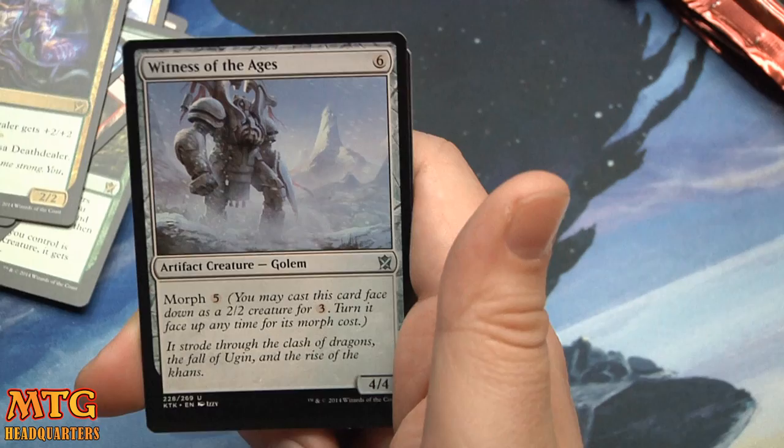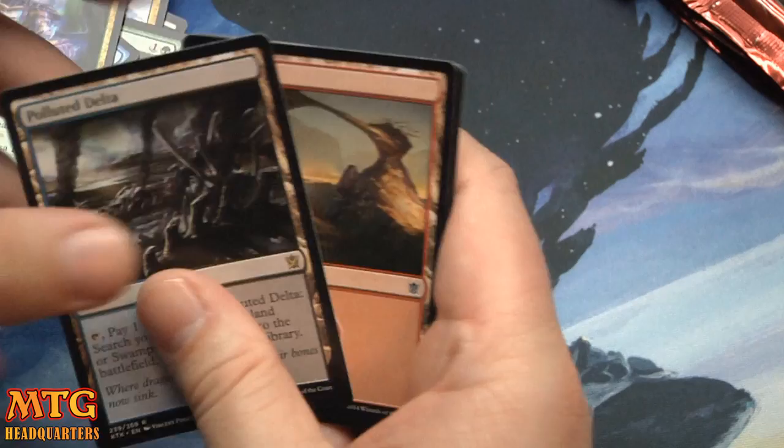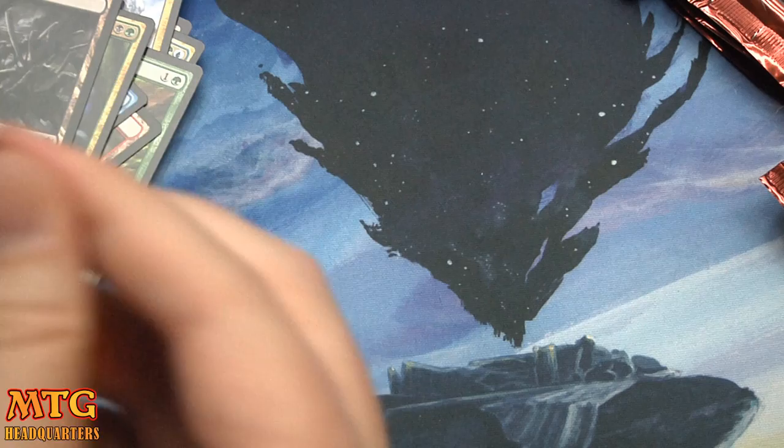Winterflame, Sandsteps Citadel, Witness of the Ages, and a Polluted Delta! Woo! That is our fifth fetchland. Insane — that is a lot of fetchies.